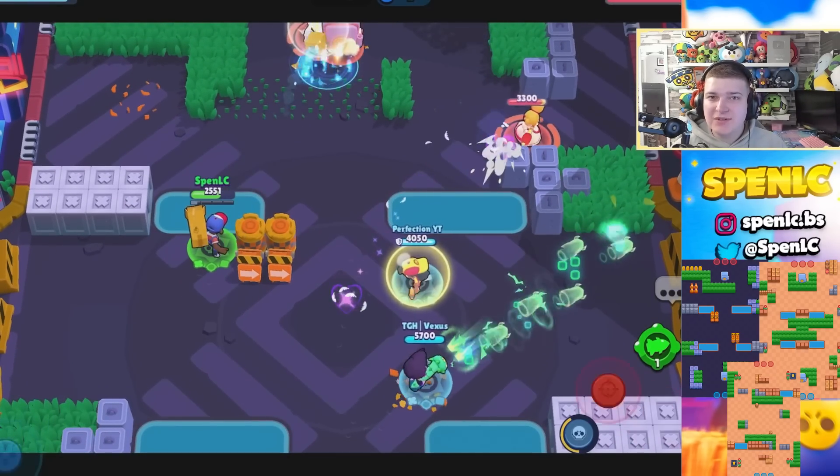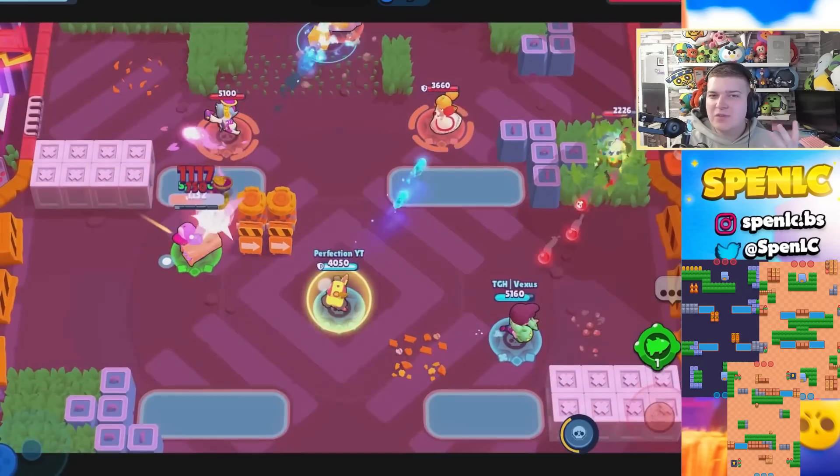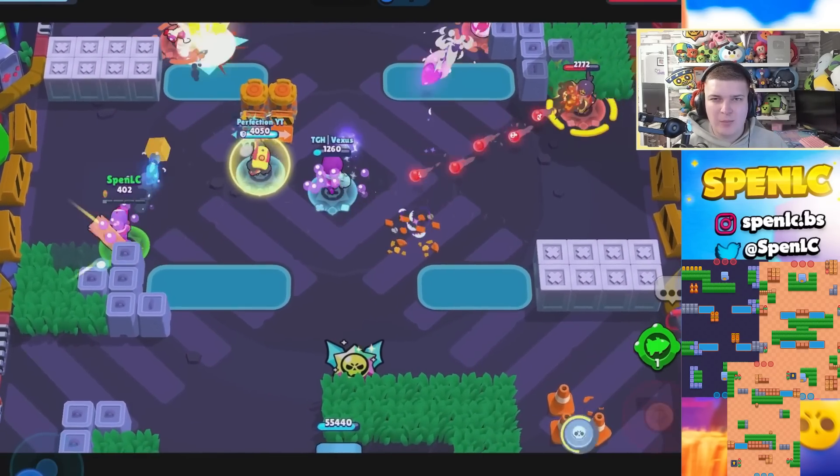Next up is Brock. Even with the introduction of a lot of unbreakable walls, he's still really strong in Heist, especially in Safe Zone and Kaboom Canyon in particular. He's also pretty strong in Knockout in general, where Out in the Opening is going to be his best Knockout map.